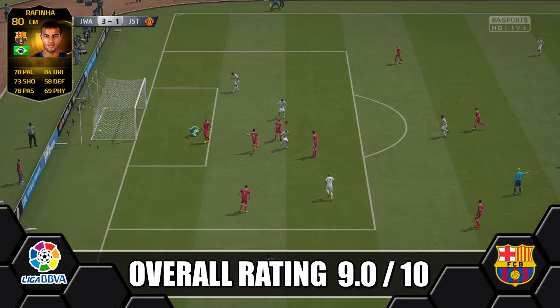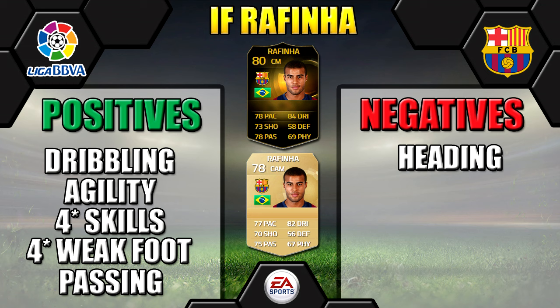For positives and negatives: his positives are obviously his great 86 dribbling and 81 agility, his 4-star weak foot and 4-star skills — great for skilling, great for shooting, and great passing for his creative game. His only real negative was his heading — he's not great at winning headers — but honestly we couldn't find many bad negatives about Rafinha; he's a great all-round player to have. Highly recommend you go out and try him.